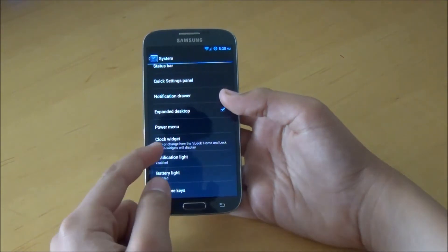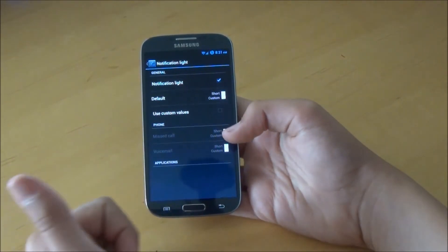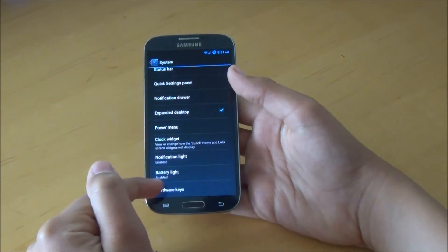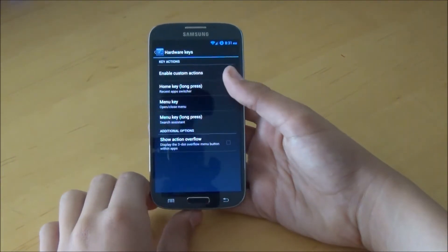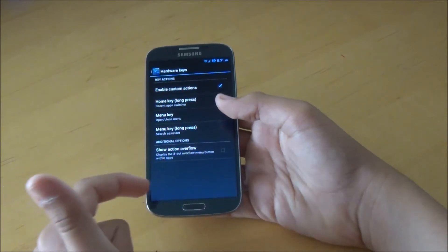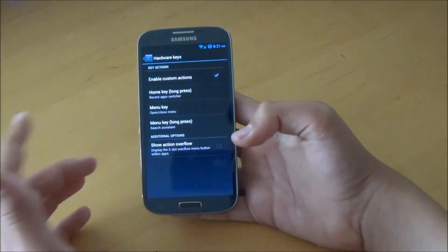We also get a customized clock widget there. The Notification Light and Battery Light — you can go through them and change the colors for when you get a missed call, voicemail, or anything you want to do with the battery as well. Then we do get Hardware Key Settings, so you can change the settings for your Home Key, Menu Key, and Menu Key Long Press — you can make them do a different action instead of, for example, opening up Recent Apps.